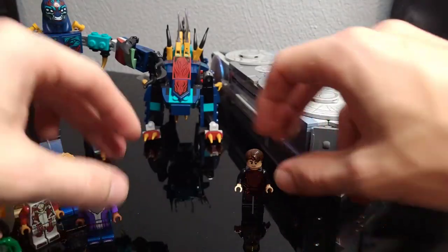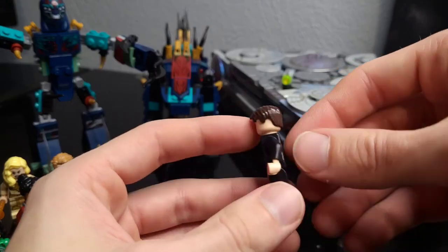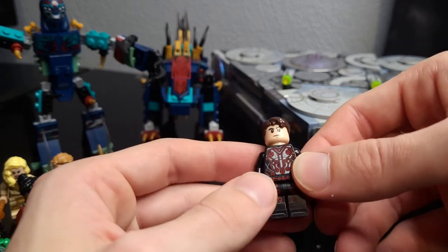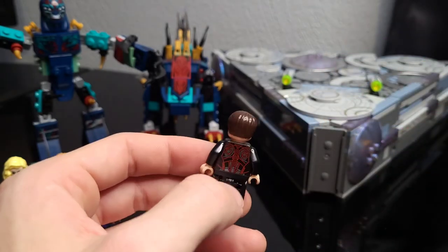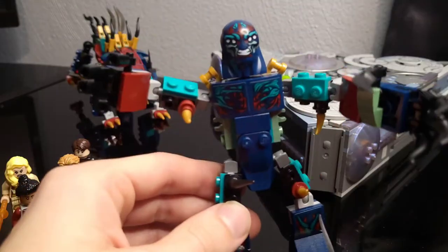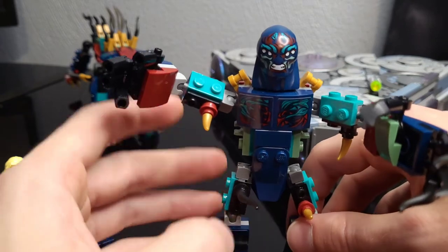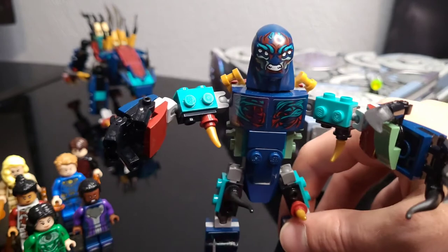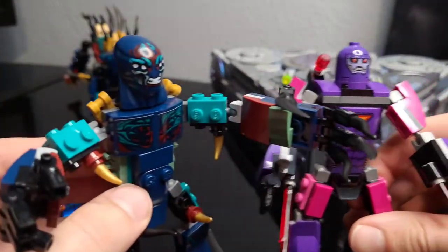Then there's Druig — a very good minifig. They did the best they could, though it would have been nice to have some kind of cape that hangs down, similar to how I feel about Ajak. They could have done more, but we'll see what happens with the Eternals in the future as far as the MCU and Lego sets go. Now, we have Cro — definitely my least favorite of all the deviants. I probably dislike the little miniature winged deviant more, but Cro is just terrible.